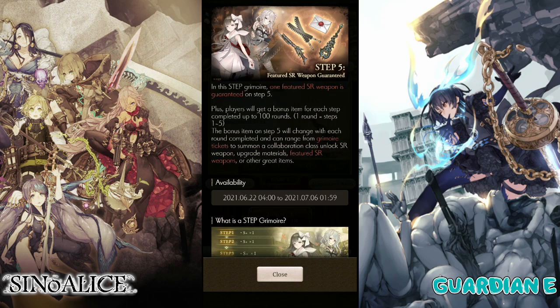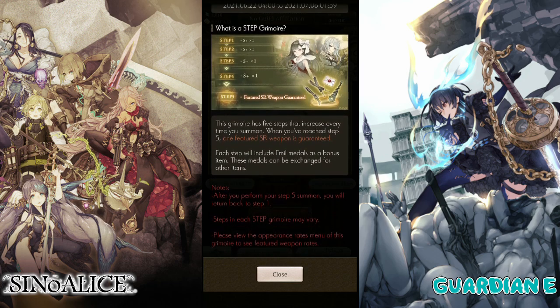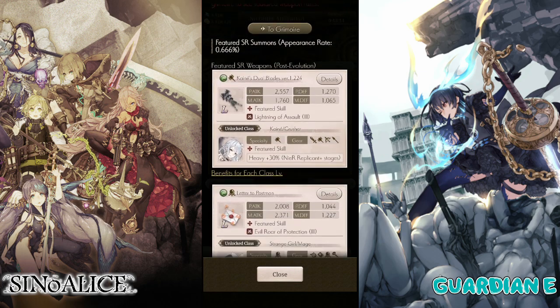Hello everyone, GuardianE here with another video for CenoAlice, and today we're going to be summoning on the Nier collaboration. Pretty exciting that we are getting the Nier collaboration, and of course our target for today is going to be Kaine.